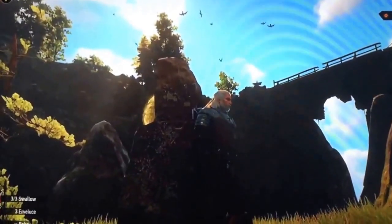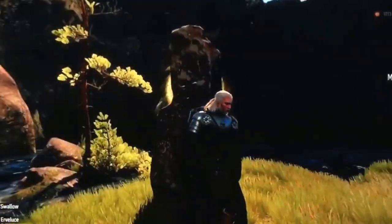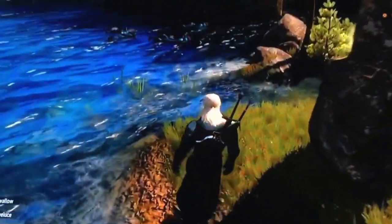Now that you've grabbed the place of power, just go to the water and go underneath this, because if you go underneath, you will find a cave.